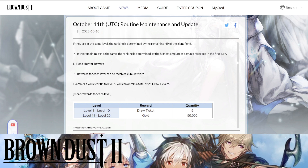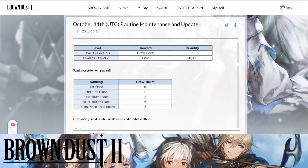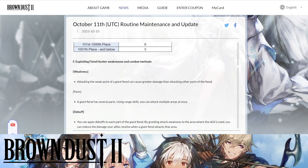After clearing level 10, from level 11 all the way to 20 you get gold instead. Gold is still very important, so push higher if you can — ranking matters too. Personally I think I'll be ranking somewhere in the middle, probably only getting around 5 draw tickets from ranking. The difference in draw tickets from ranking doesn't seem significant enough to go all-out, but hardcore players and whales can push for higher placements.